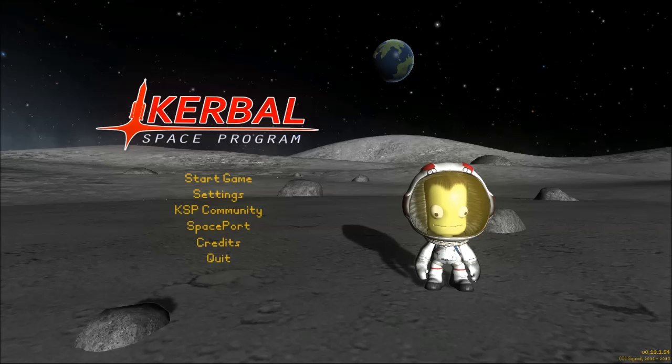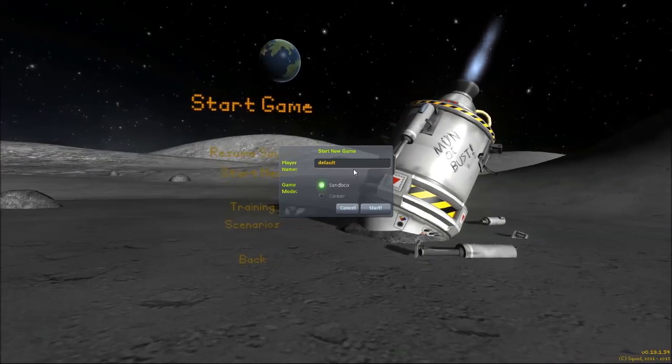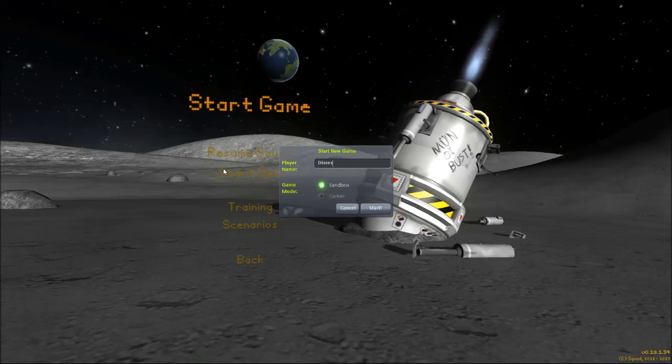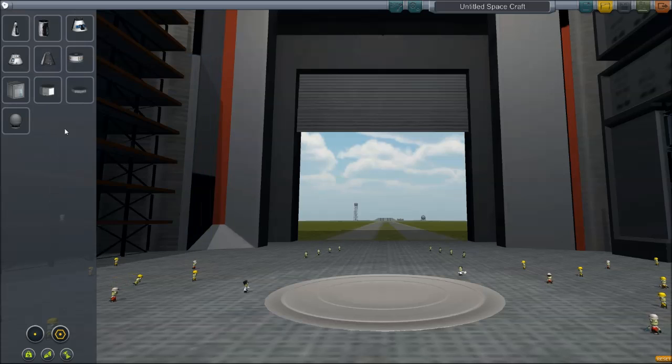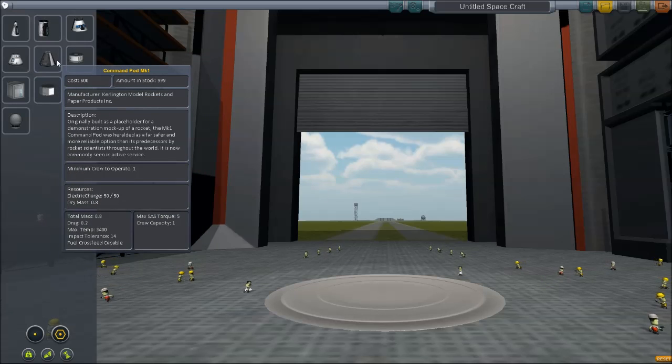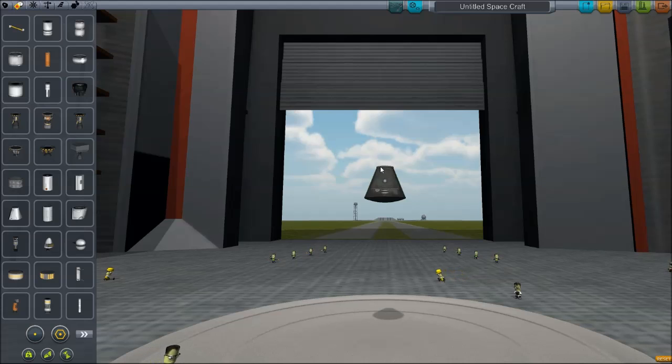Welcome to the first episode, technically, of Kerbal Space Program. I don't know how long this playthrough is going to be. Obviously, it's not going to be an entire playthrough, seeing as I couldn't even get rockets off the ground at the start. I did a little bit of practice beforehand, but I want to do everything on my own. I don't want to study things — I want to just figure things out. That's the fun of the game to me, just failing until I succeed. Most of these things listed here, I have no idea what any of this means. But practice makes perfect, so that's what we're going to depend upon.